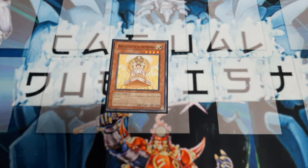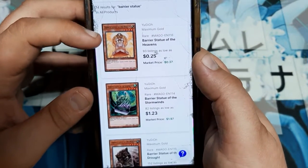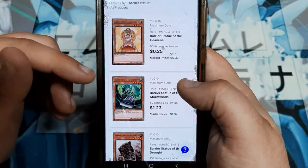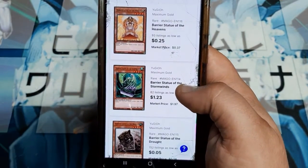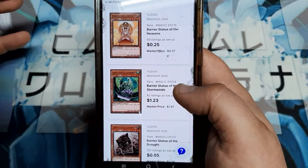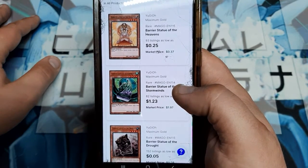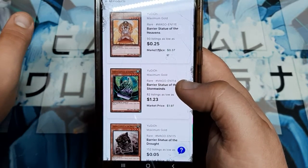Short video today, but let's talk about the pricing real quick, because I've got it pulled up. I was looking these up on TCG — if you guys are looking for these, you can't get the maximum gold ones. They're rarely going to be over a dollar. I think the most expensive one is actually the Stormwinds, and that's because of the Simorgh, Bird of Sovereignty play that actually allowed this to work so well. And then it was that quick-play bird spell that I used — the name is just going to escape me because I didn't bother to do my homework.